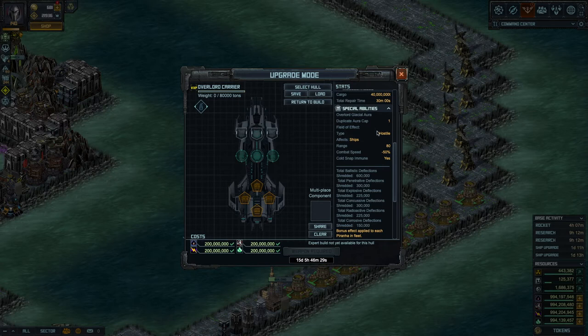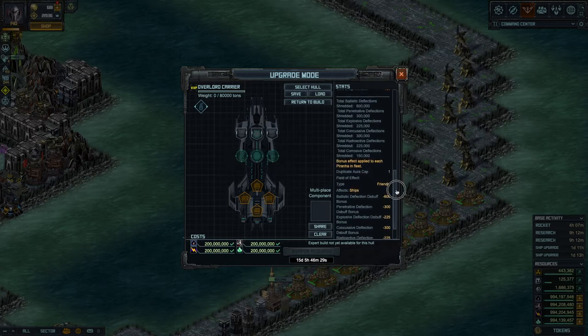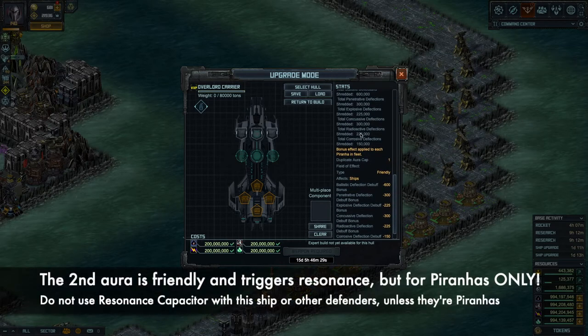It has two auras. The first one slows down the enemies — minus 50% combat speed — and it cannot be countered by tactical field resistance. It doesn't say that anywhere in here, but Kickside said that when the ship was released. The second aura makes your Peronhas better, making them debuff more with each hit and up to a higher cap.